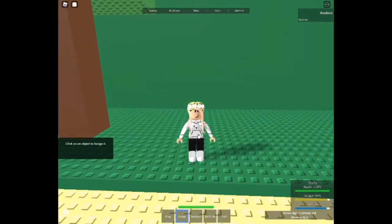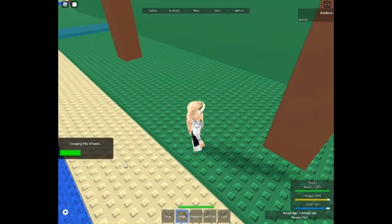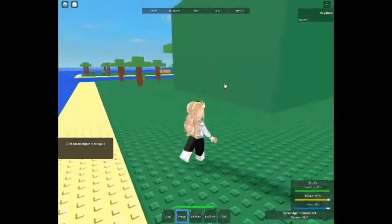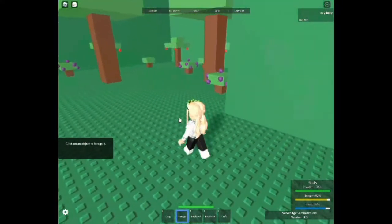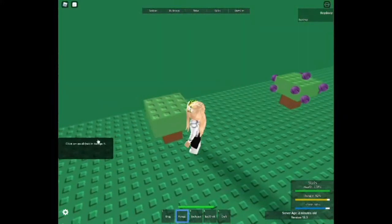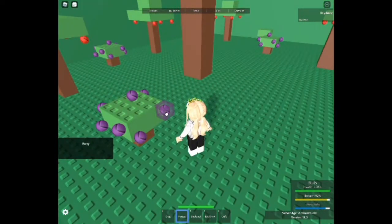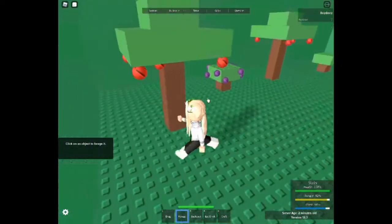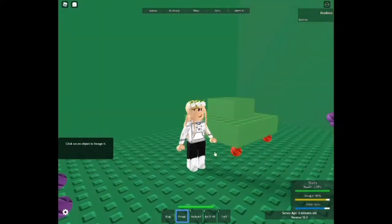Moving on to the hotbar, we got Forage. If you click an object, it'll highlight and turn green. Each island has different setups — Paradise has some nice starter areas. We got small leaves, small bush stumps, and berries. Depending on the item you're trying to forage, each one will have a different duration. Over here we got apples, which are a quick forage, and others take a lot longer.